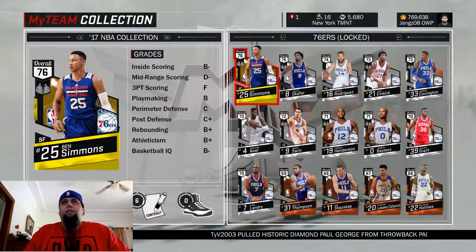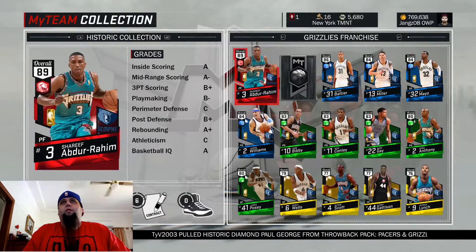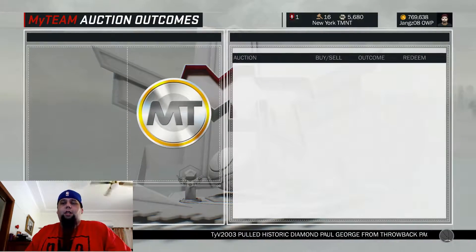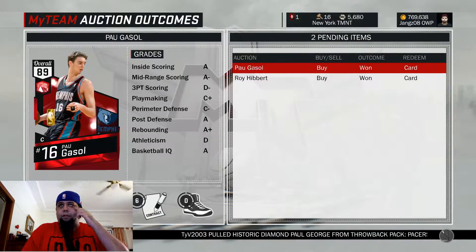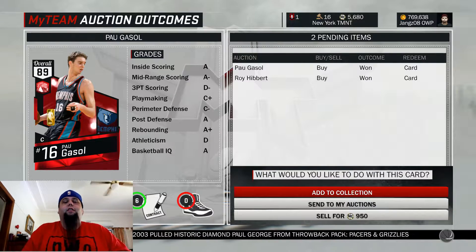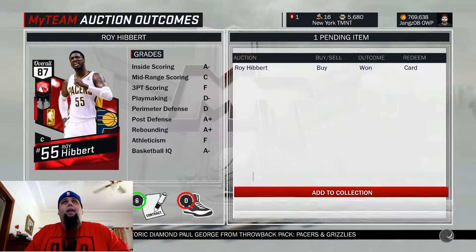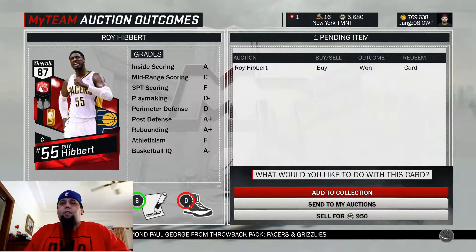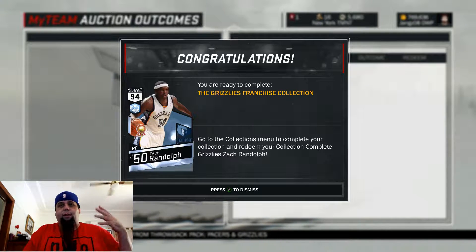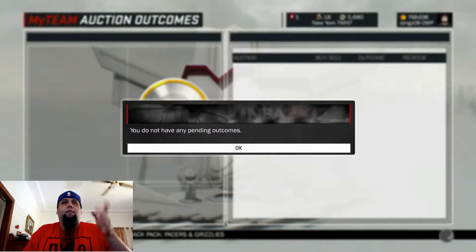I'm going to go to the Auction House — Auction Outcomes. We brought these extra guys just to make it up. Pau Gasol, add to Collection. And we also have Roy Hibbert, I'm going to add him to the Collection. Sorry if you can hear some cars flying past — I've got my windows open letting the breeze come through. It's nice. Grizzlies there, no pending outcomes.